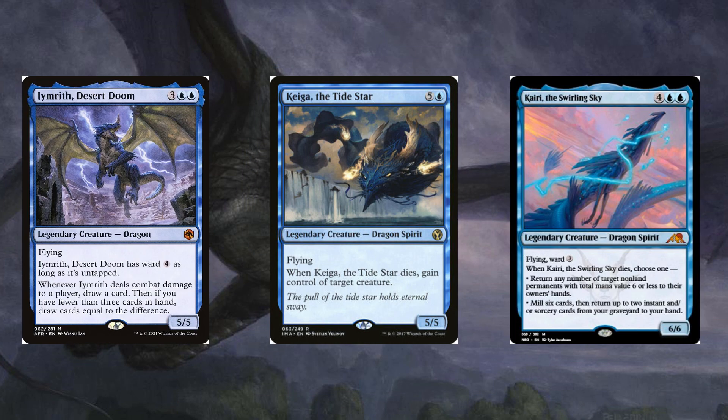Like Imrith, Desert Doom, Kega the Tidestar, and Kairi the Swirling Sky — for big flyers with utility card draw, creature stealing, and removal.